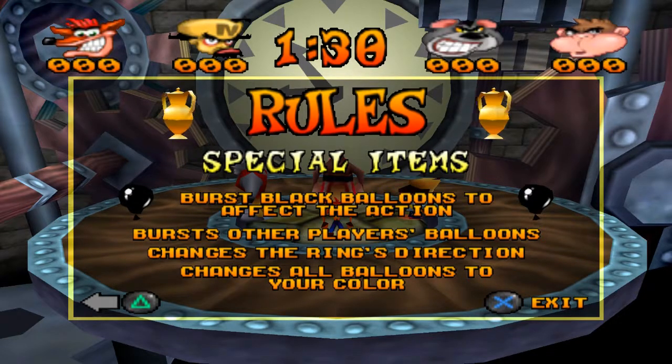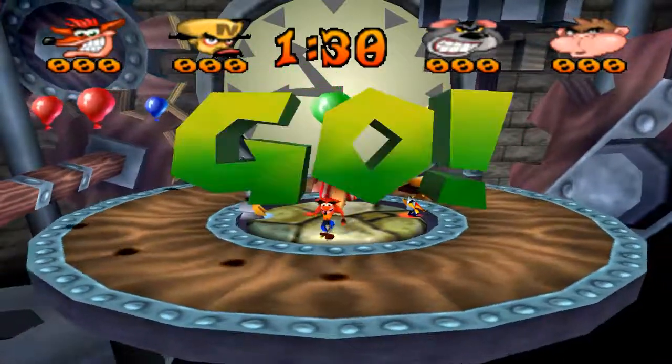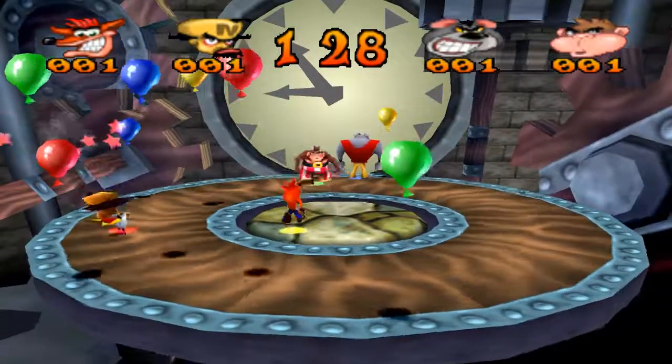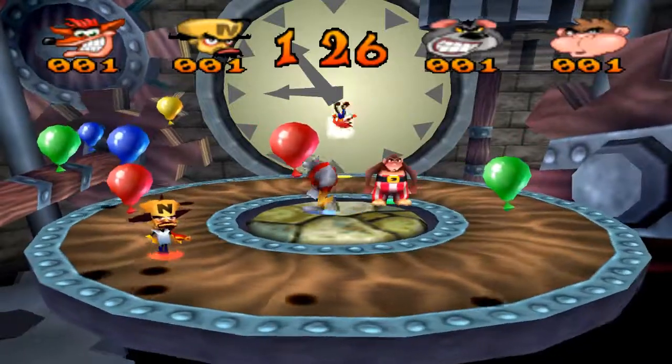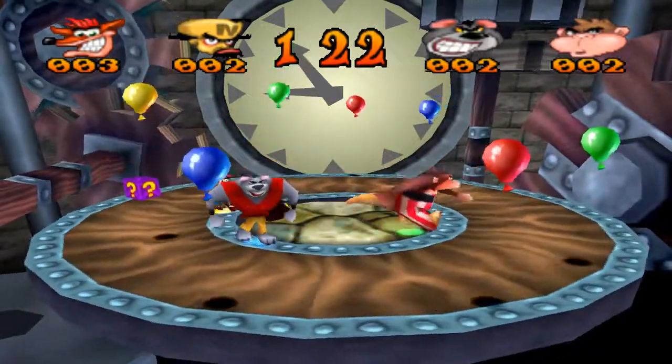Burst Black Balloons to affect the action — it bursts other players' Balloons, changes the ring's direction, or changes all Balloons to your color. So it's always helpful to try and pop the Black Balloons, especially getting the power-up crates, and especially knocking the other players off their feet.